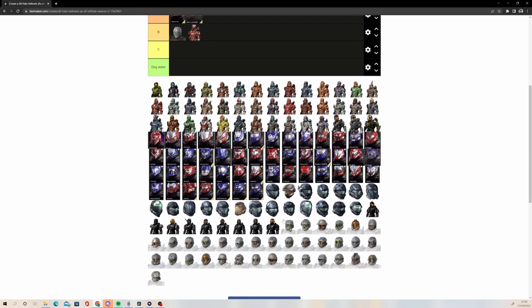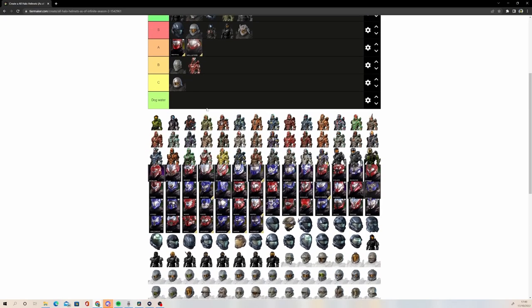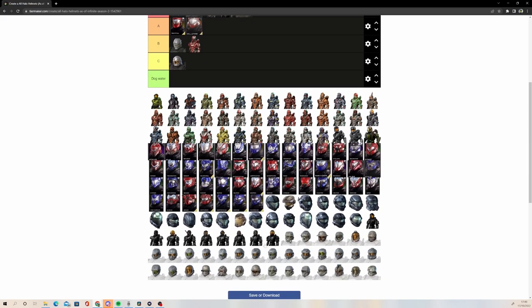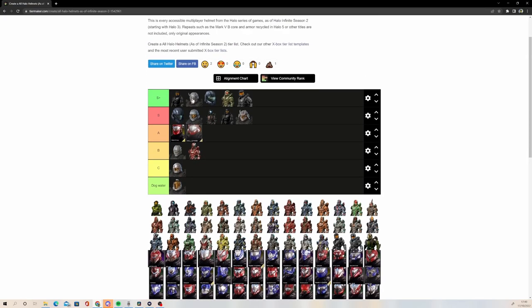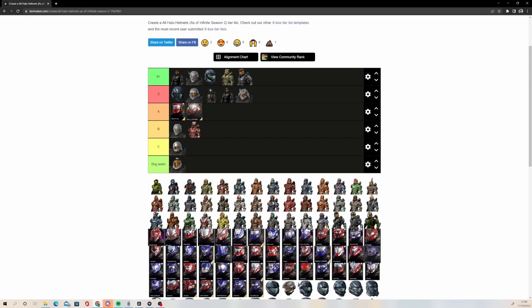As for the default Yoroi one, that's C tier. It's a good default helmet and a good starting helmet for the core, but as a whole it is not a great helmet. And then we've got Con Mage, which is dog water. It's kind of like EVA but with a Mohawk. I get what they're going for with the design, I just don't like it. When it comes to Yokai and Kabuto they both work as Halo helmets — but Con Mage is not a very good helmet.